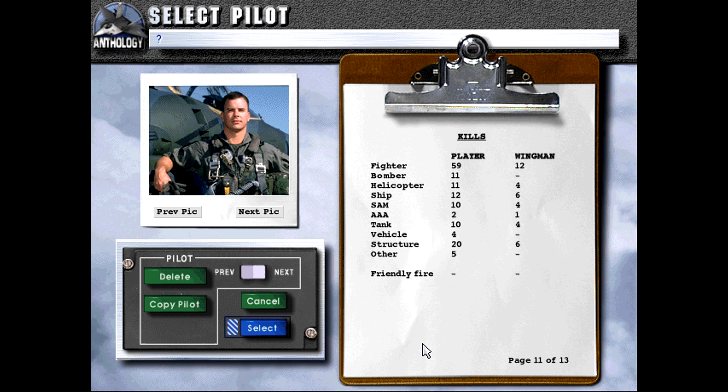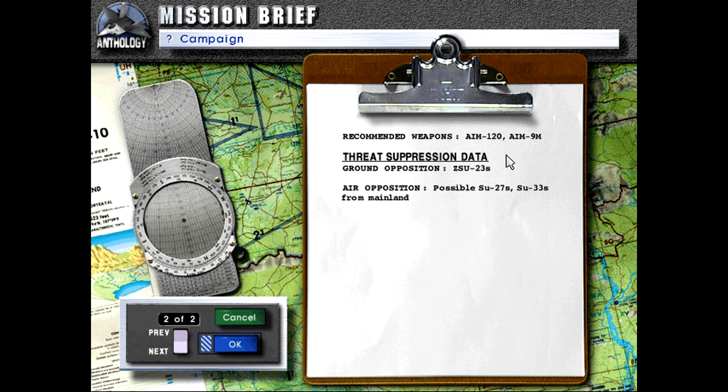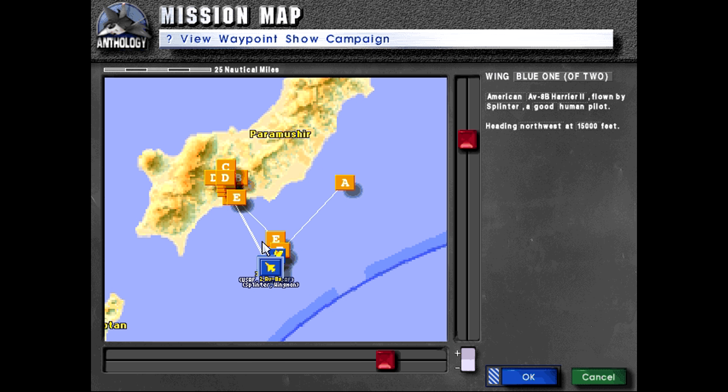Sky Terror. USS Wasp LHD-1, date May 14th, local time 1100, weather clear. Our situation: United States Air Force B-52s are striking electrical facilities at Paramusher. Mission Objective: escort the B-52s over the target, protecting them from interceptors based on the mainland. Order of Battle — recommended aircraft: AV-8B; recommended weapons: AIM-120, AIM-9M; threat suppression data — ground opposition: ZSU-23s; air opposition: possible SU-27s and SU-33s from the mainland.